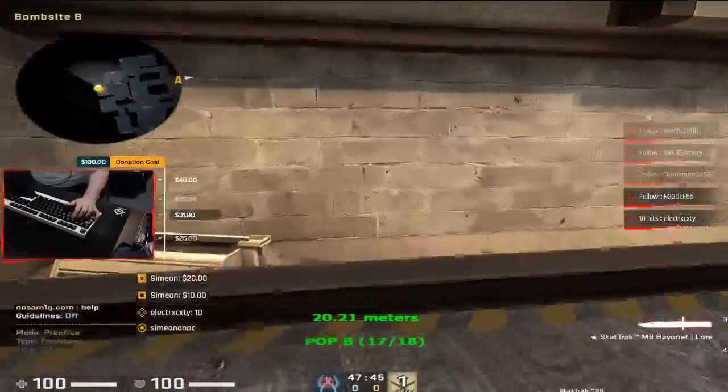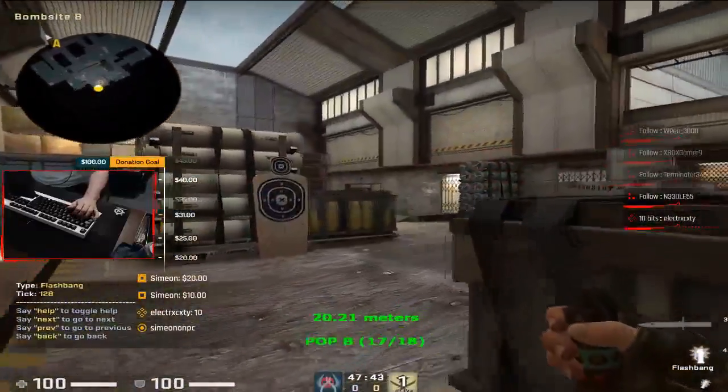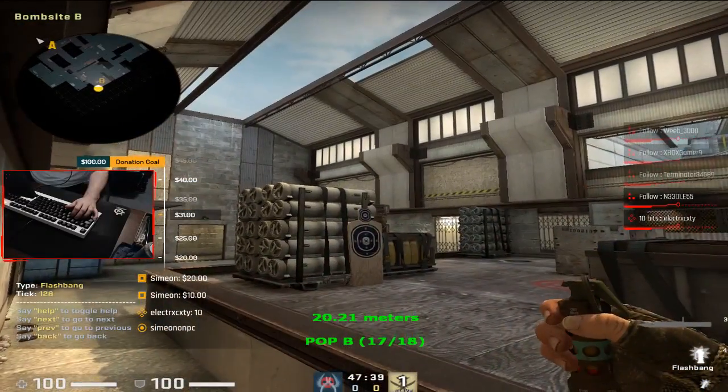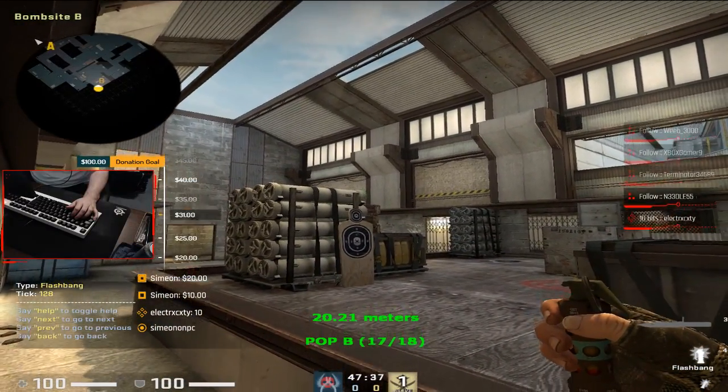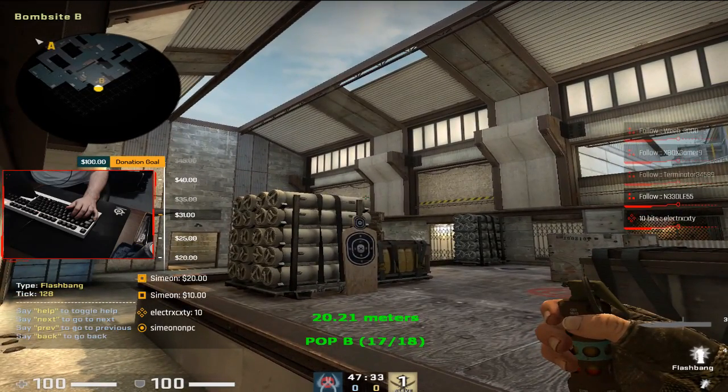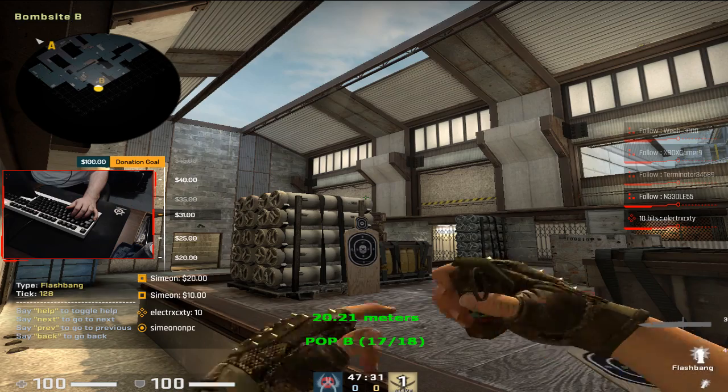Flash the B Main — let's say your teammate is in checker and needs a flash to peek. Come in to the very corner, aim at where the round piece is right here, just aim right in the middle of it, stand still, and throw.